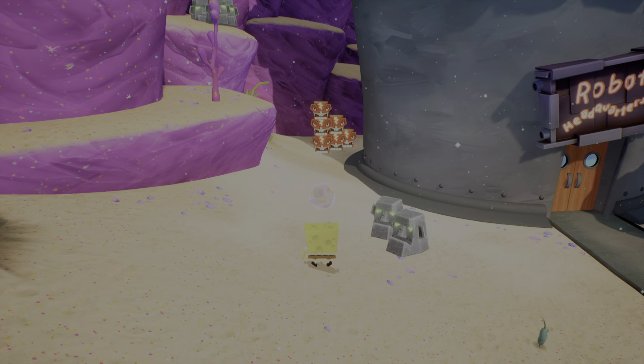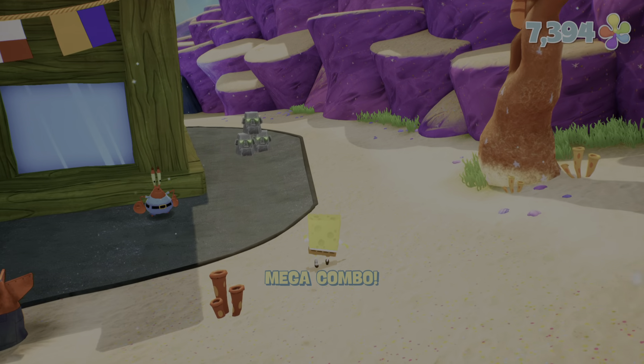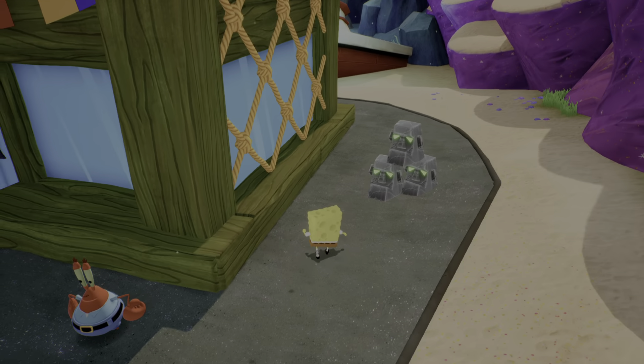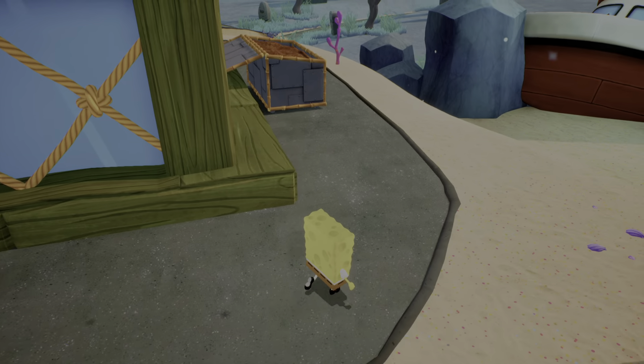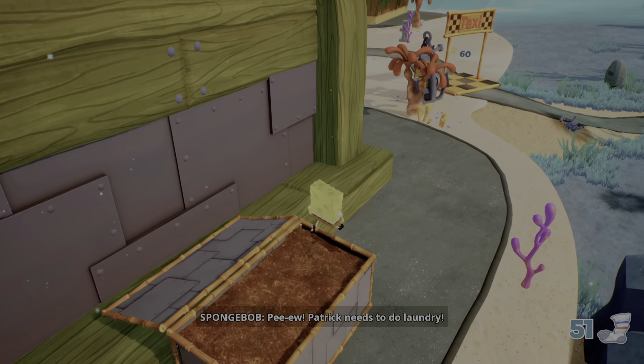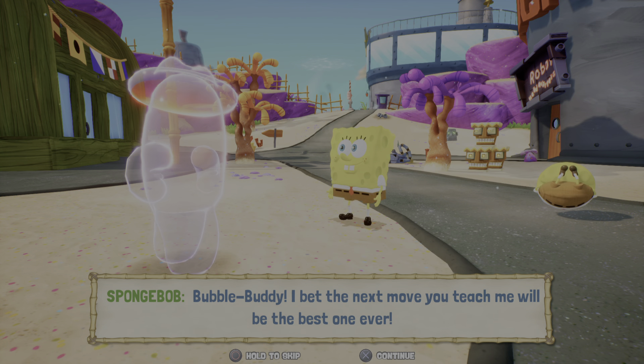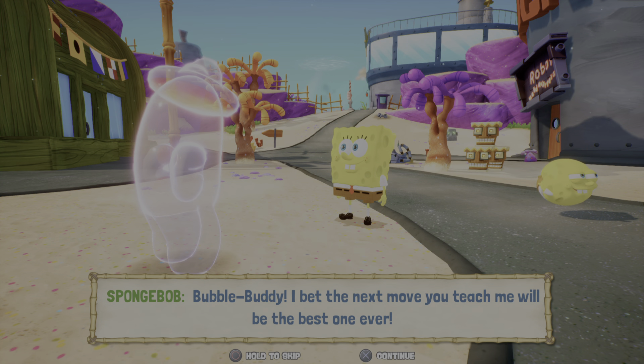SpongeBob is getting a clue a little bit, but what this game doesn't tell you after you do that fight is that we talk to Mr. Krabs and we'll see something else here. Let me hit this real quick. Yeah, it's a sock right here if you hit that. Patrick needs to do more, Bubble Buddy? I bet the next move you teach me will be the best one ever. Oh, here we go. I was gonna talk about this. Yeah, so you get a new move — your final move of the game.